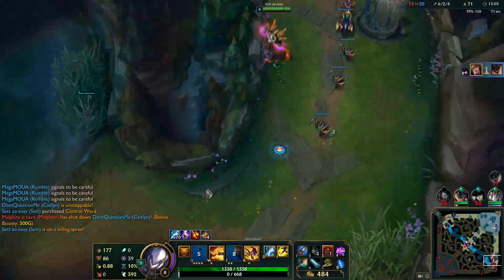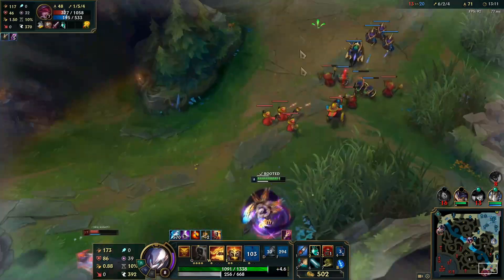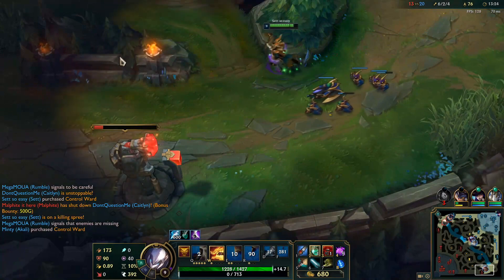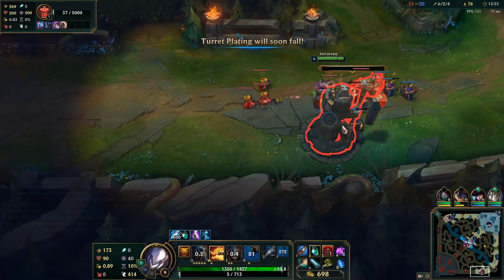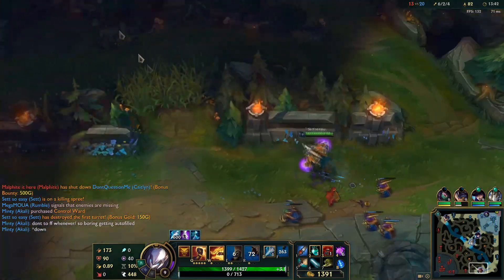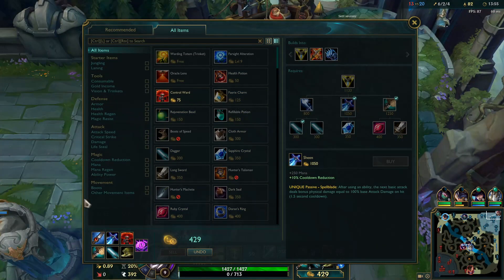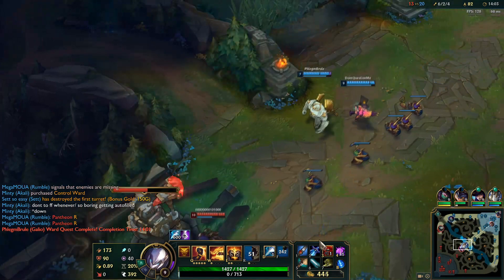Nice, got that guy — I can kill her if she overstays. Oh my god, she flashed and got me — that was so weird. She stays, she dies. Is this the first turret? It is — I just got the bonus gold. FF dude, like we're winning hard — what are you talking about? Don't troll me. Got to use our control ward. We didn't get to buy another dagger so that's not good — need to make use of this right.